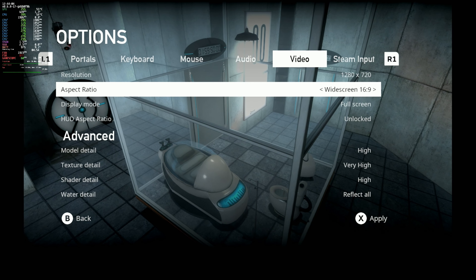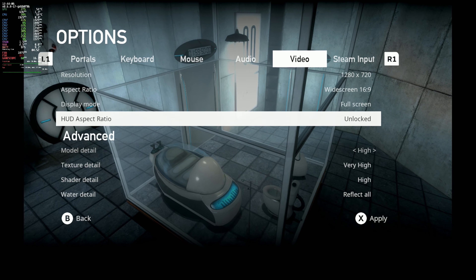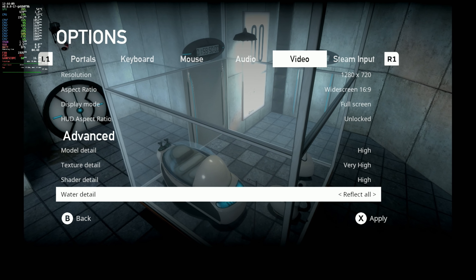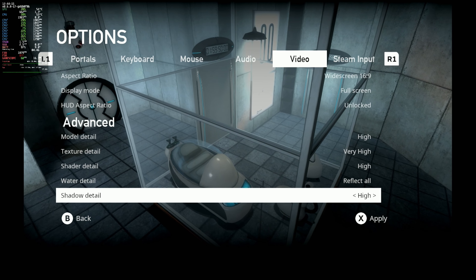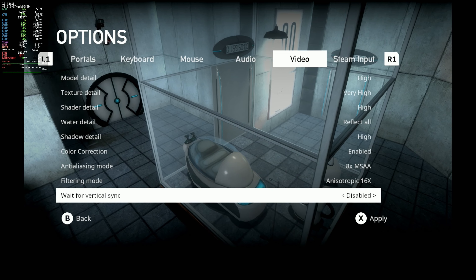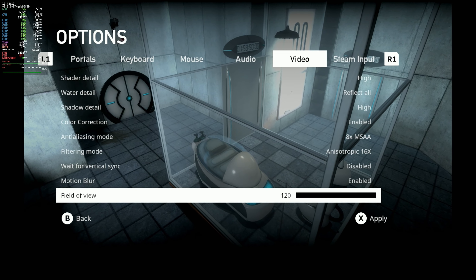Alright, let's have a quick look at the settings here before we hop into the game. Now, when I do my camera recorded, I change it to 16x10, so I can do the 1280x800. But other than that, we left everything else the same.